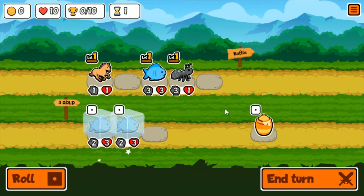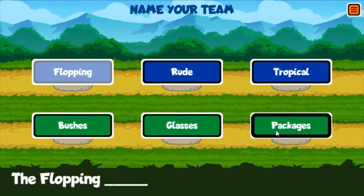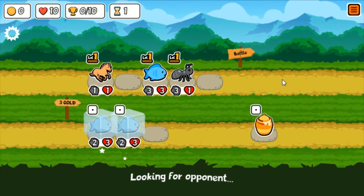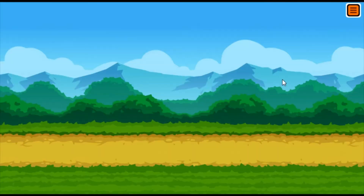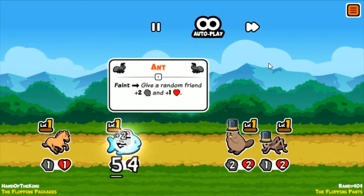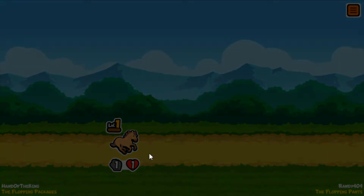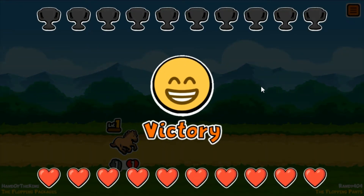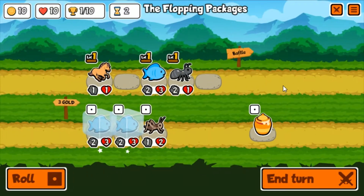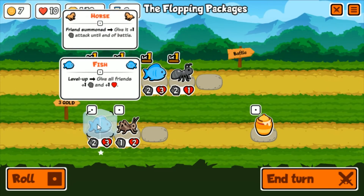We'll save those fish for the future. Let's be 'The Flopping Packages' - that was a good team name. We got two beavers and our fish is gonna help us out. Grasshopper spawns somebody when he dies, so the horse stands alone and the cheese stands alone, as I always like to say. The fish are just going to be so powerful.